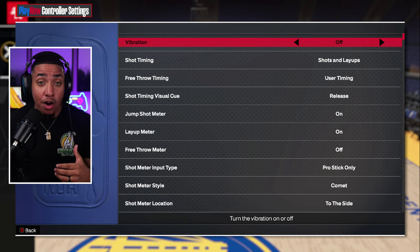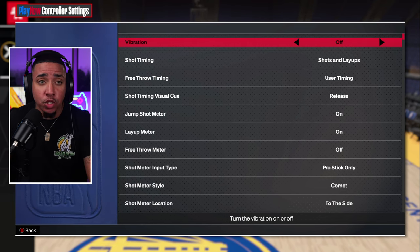One thing that did change about shooting is that it now costs so much to have shooting badges — the attribute requirements are crazy. Go ahead and watch this video right here where I show you what attributes you need to get gold Limitless Range. It's a 96 three-ball. Click that video so you can be greening and know what badges you need.